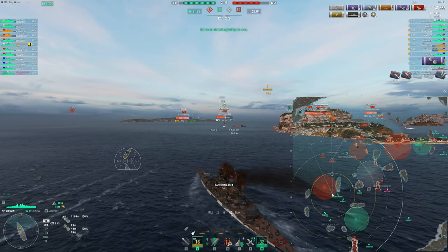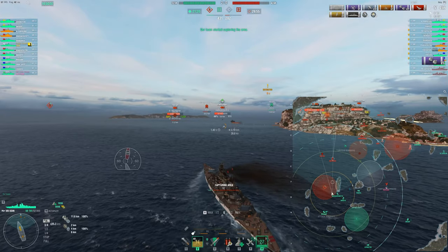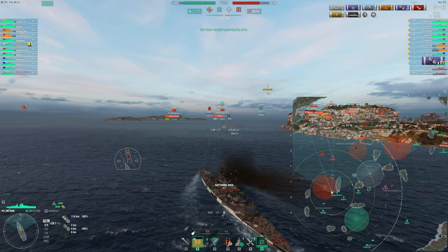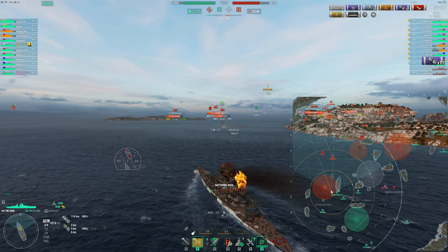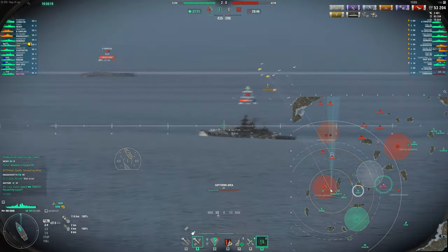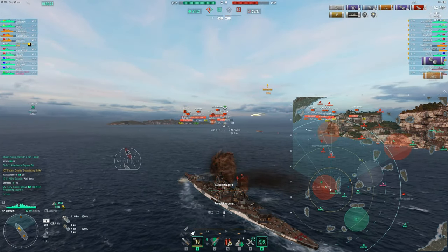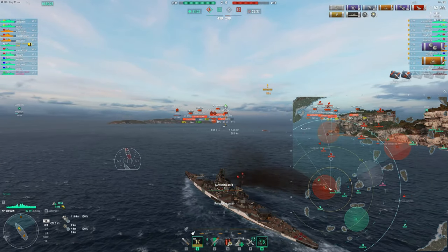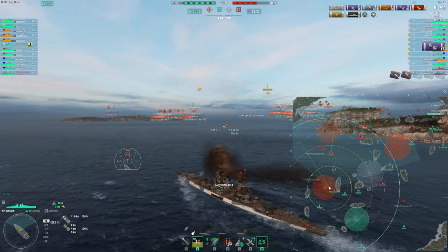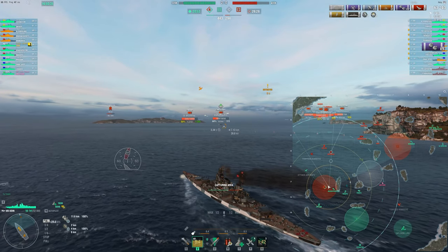And here we kind of just outdo a Gneisenau. There's not much he can do — his guns aren't very accurate, so he's not going to be getting good hits on our superstructure. If he pushes into us, well, we have more torps than him and we have Hydro. So that's a no-go. And if he sits at these ranges, well, our secondaries just get to pepper him. So it's rough for a Gneisenau, or a Scharnhorst for that matter, to fight you. Scharnhorst will do a little better because you can switch to HE and hit the superstructure a little more reliably. But as you can see, we still don't have 100,000 potential damage in this game — we're just hard pushing their home base.